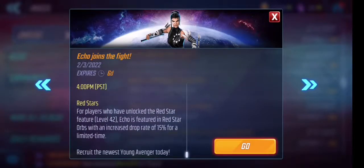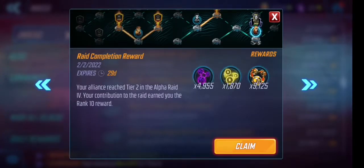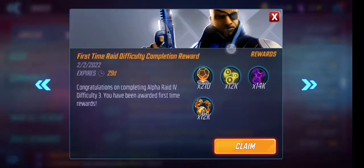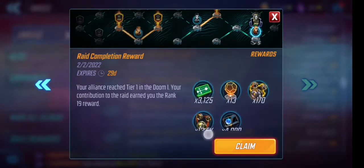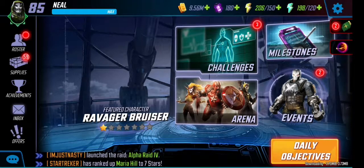For red stars you get it at level 42 plus for it to take effect. Let's claim the campaign energy and other inbox items quickly. First time difficulty completed — nice, 210 ability materials, claim that. Getting loads in this one. I came 19th again — that's because of the update and busy days. Bear with me.